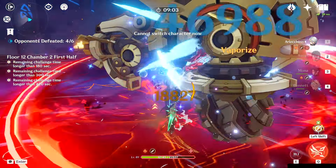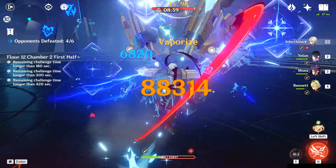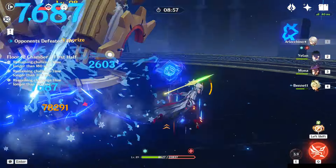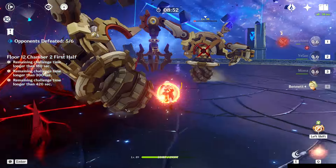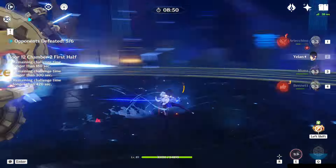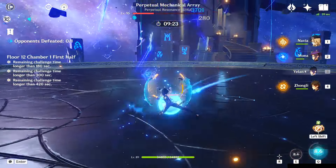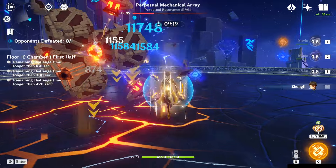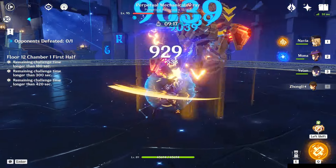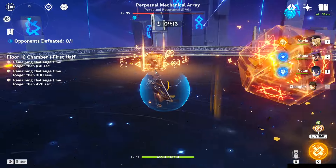For constellations: C1 gives extra Electro-Charged, Hydro Swirl, and vaporize damage to the team when hitting an enemy marked by her Omen — mainly valuable for the vape damage boost, and unlike the Omen itself this buff lasts 8 seconds rather than 5. C4 is considered her best constellation, giving 15% crit rate to all team members when hitting enemies marked by the Omen. If you don't have Mona or you're one constellation away from C1 or C4, she's worth considering as your anniversary pick.